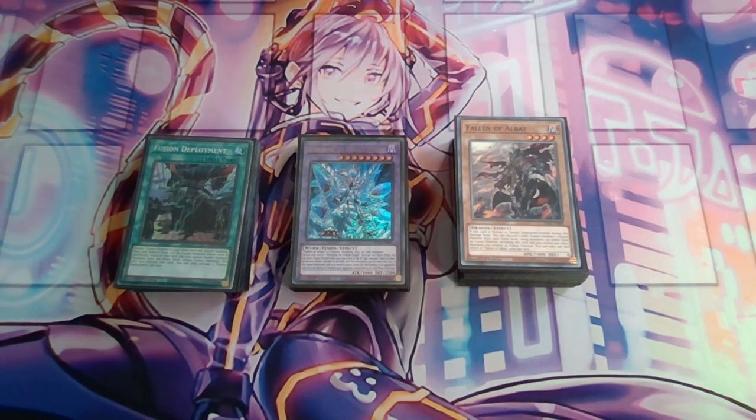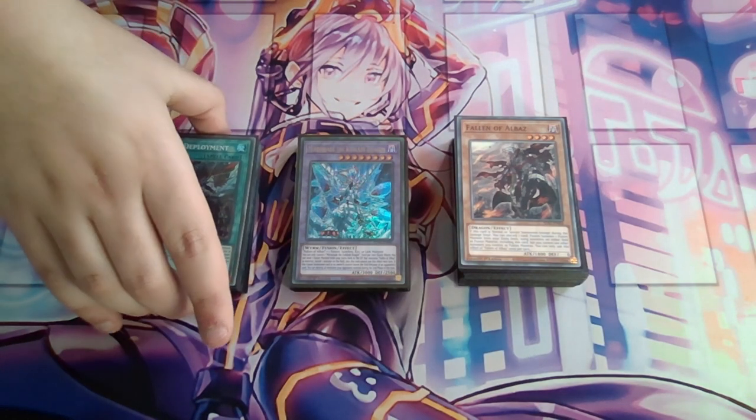I decided to go with just the three structure decks. I made a deck with the content from the structure decks and some really cheap staples. I think the most expensive card in the staples is Nibiru, which was three euros each. So it's not that expensive. I went two and two, so it went really well. I could have won locals but I lost twice to the Sky Striker player who ended up winning the whole thing, so congrats to him. Let's just get into the deck profile.